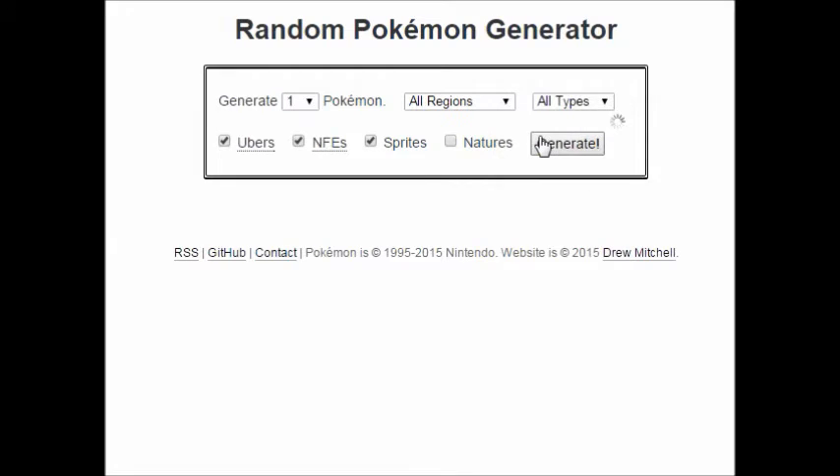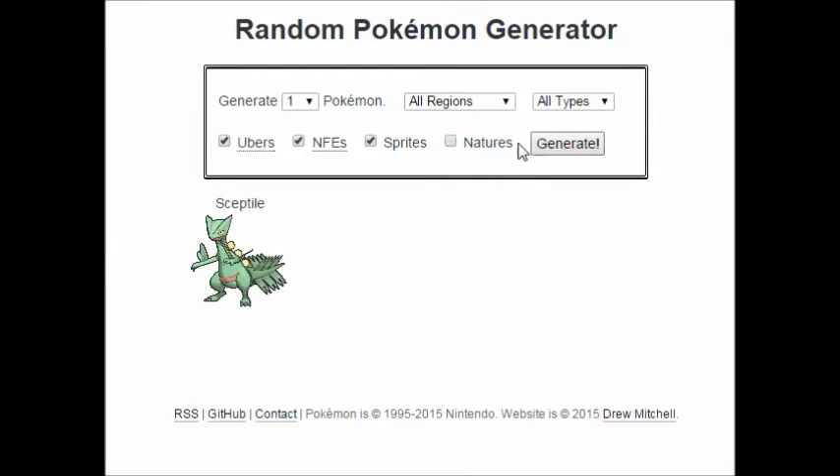Let's go ahead and generate the first one. The first Pokemon is a Sceptile — that's a Grass-type, so I have to have a Grass-type on my team. The next one: Manaphy. Water-type. So I have to have Grass and Water. These are for sure — I can't have any Pokemon other than these types. Next is Delusion — Psychic-type. That's pretty good; I always have a Psychic-type on my team normally.